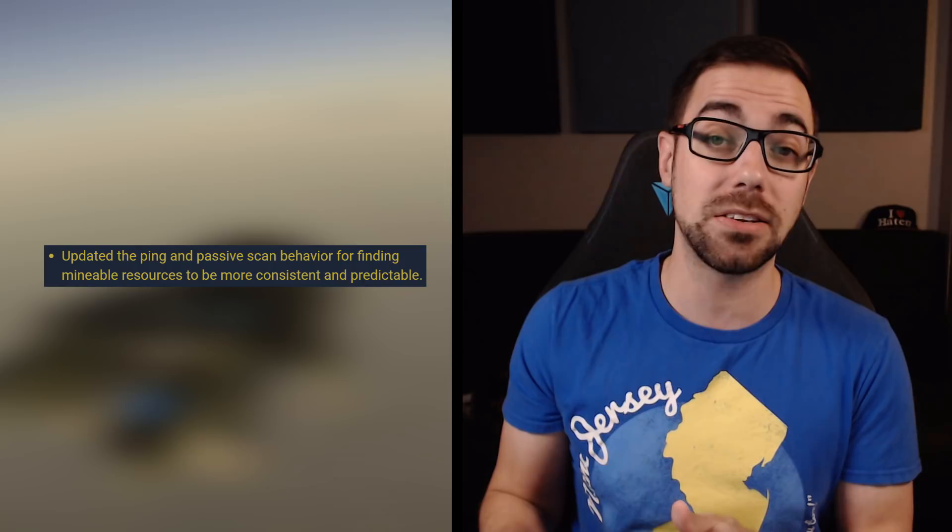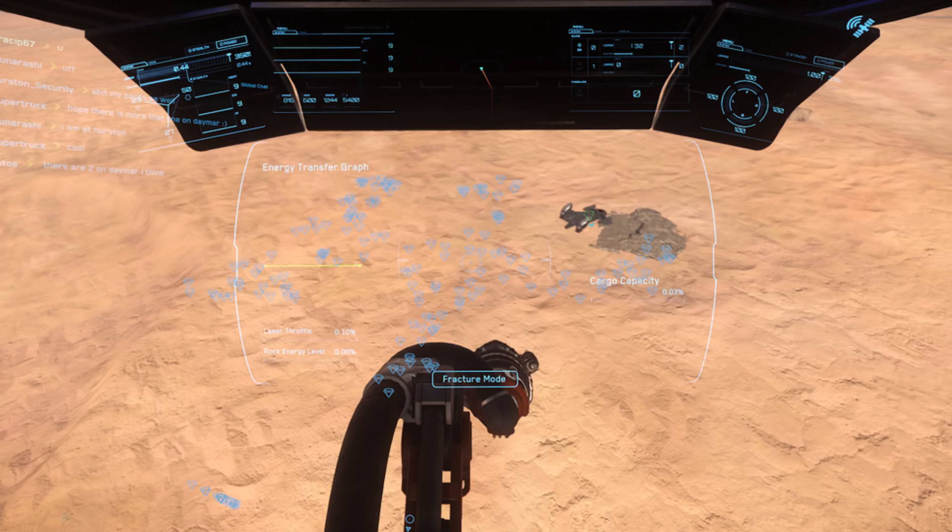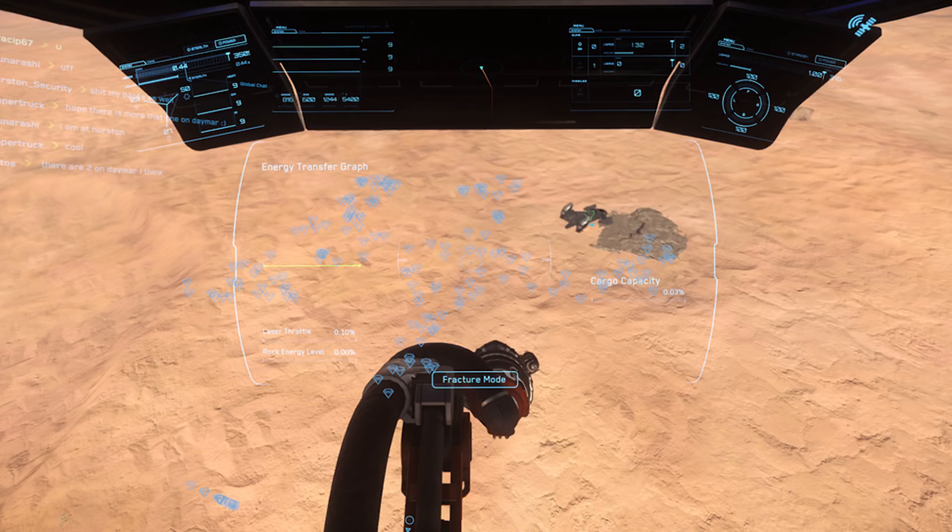We got two lettered patches — Patch I and Patch J — for the 3.7 PTU. For Patch I, the most important thing worth mentioning is that they updated the ping and passive scan for reliably finding mineable material on planet surfaces as well as asteroid belts. This was a change made in 3.6 where visually you could see a rock and know it's mineable but the ship scanner couldn't detect it. That's now fixed, and we'll cover it more extensively in a video coming out Tuesday or Wednesday.